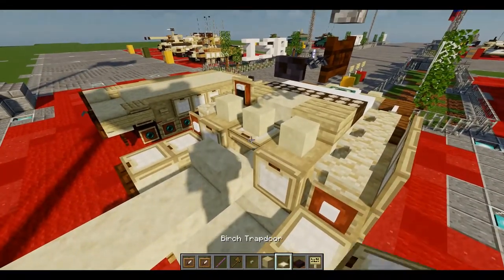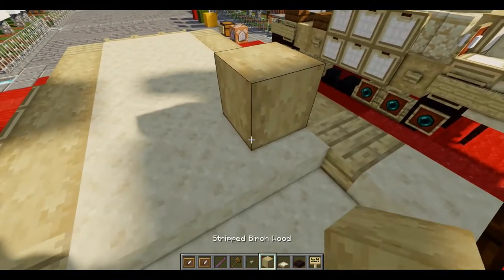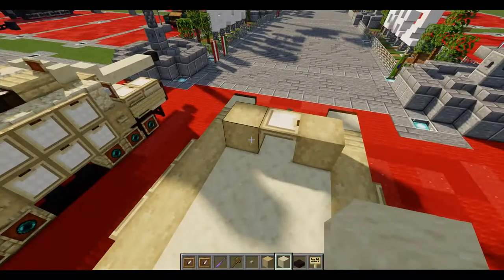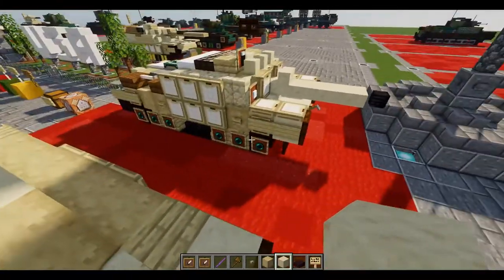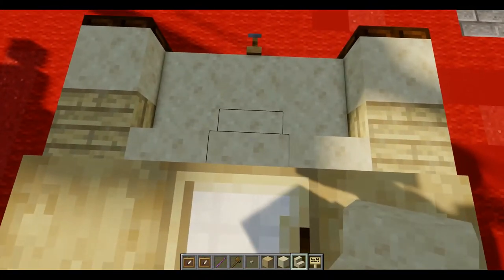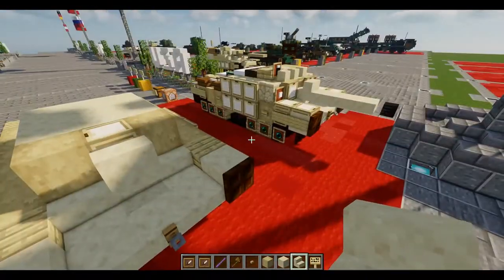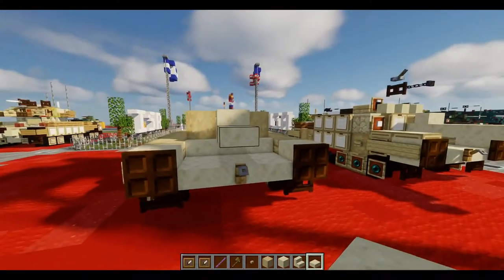Starting layer three by placing down our blocks and going from there. On the first row of sandstone blocks from the last layer, we're going to place down on both sides a stripped birch wood, then a birch upper trapdoor right in between. Behind this, we're going to build three rows of three smooth sandstone blocks. Moving back towards the front, we're going to take a smooth sandstone stair, place it facing with the face of the stair towards the front of the tank, right on top of the middle stair from the last layer.